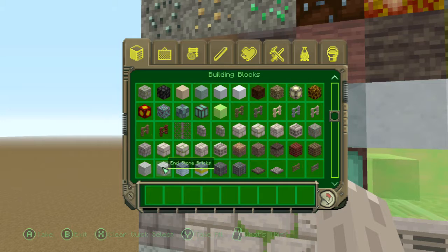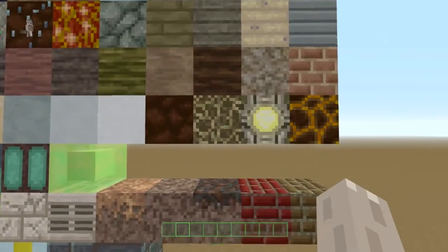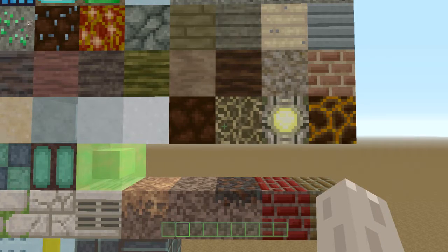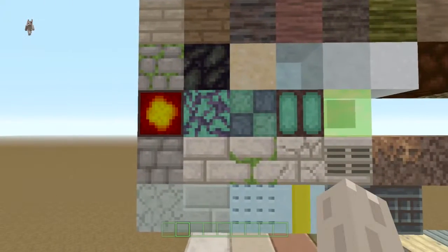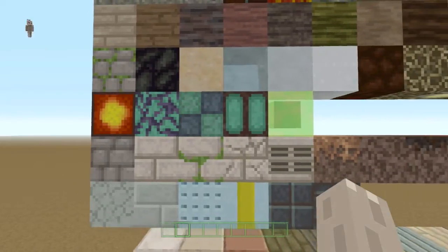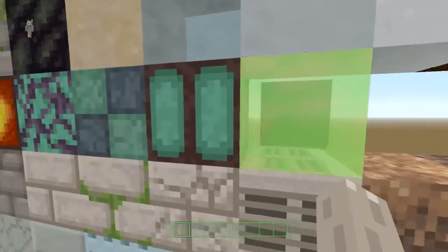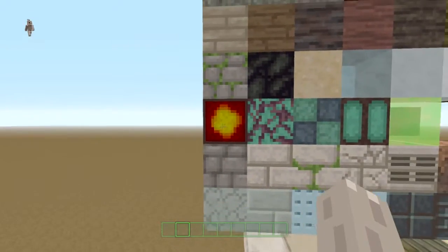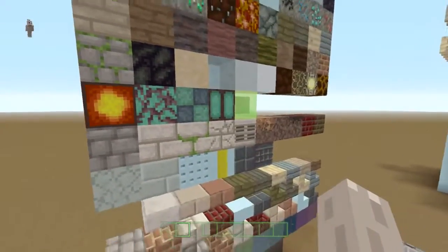Then we have mossy stone, obsidian, clays, ice, pacite, and snows. Also netherrack, soul sand, glowstone, and a magma block — that's this line here. Soul sand is probably one of the better soul sands. I'm not too keen when they've got faces in them; it limits what you can build with it. The sea lanterns, prismarine, and slime are down here. Slime always looks good. Prismarine stuff looks a bit rubbish to be honest — I like the middle block but the other two are a bit 'nah.' Any light block that pulses like that, I'm instantly turned off by. Stop doing it.